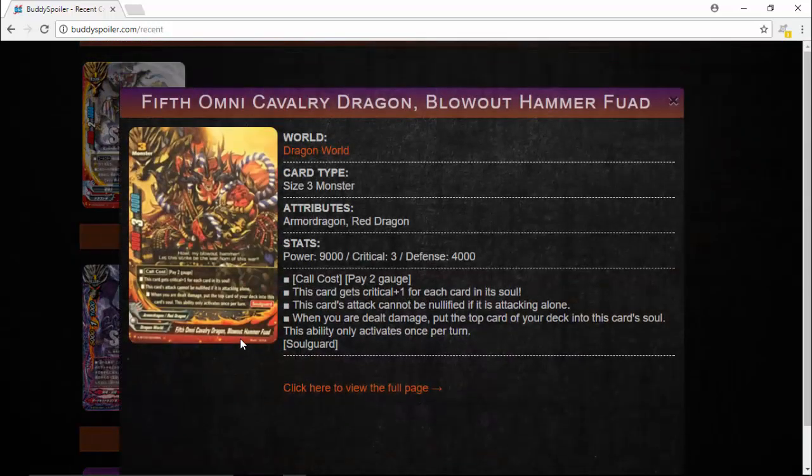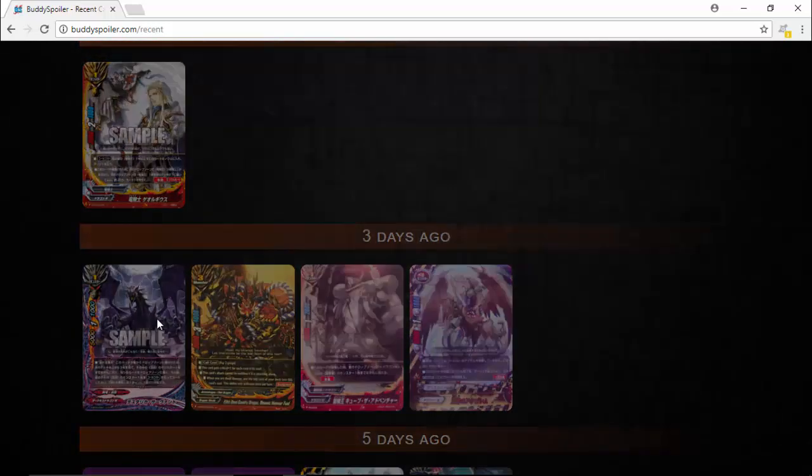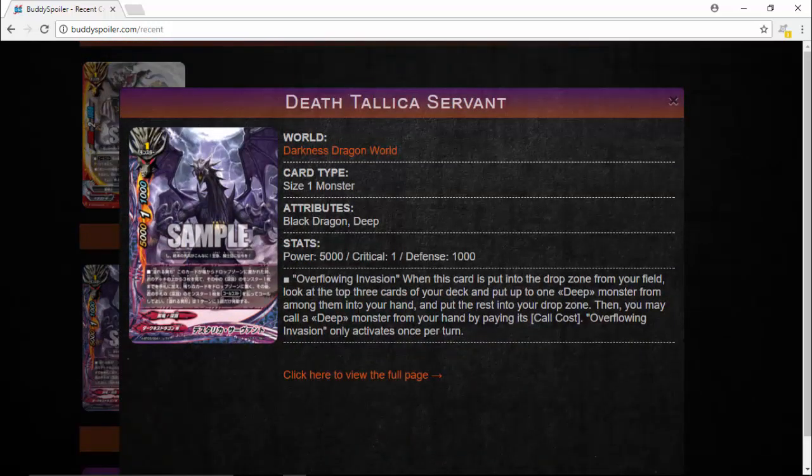This card is also pretty interesting — it's basically a stack critter for 5th Omnis that can't be nullified. If you can actually pair this up and set up a combo with the Fabulous Cane Rod — which was updated to work with monsters — you can somehow get a 6-crit double attacker that can't be nullified. It's really hard to set up, but it's definitely an interesting concept and they've played around with it in Buddy Fight Arena.